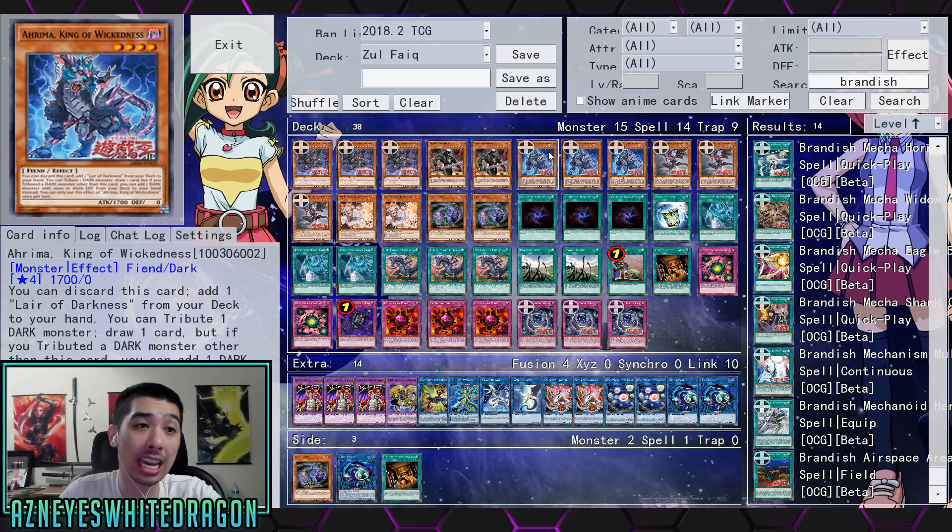We also have Arma King of Wickedness, which lets you discard this card to add Layer of Darkness — again, not available in the game yet. You can tribute one dark monster and draw a card, so you can tribute your opponent's stuff and just draw a card. And if you tribute a dark monster other than this card, you can add one dark monster with 2000 or more defense from your deck to your hand instead.